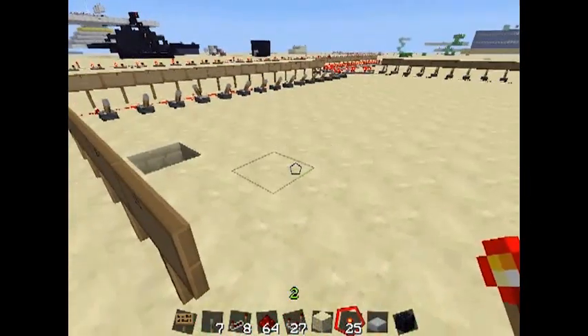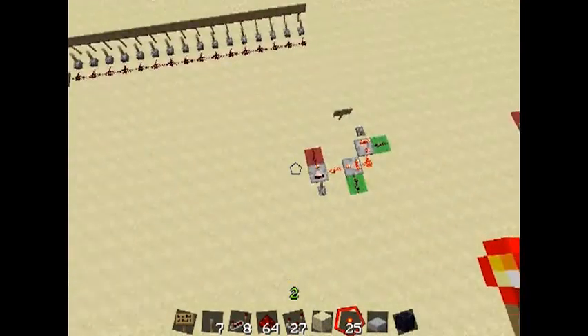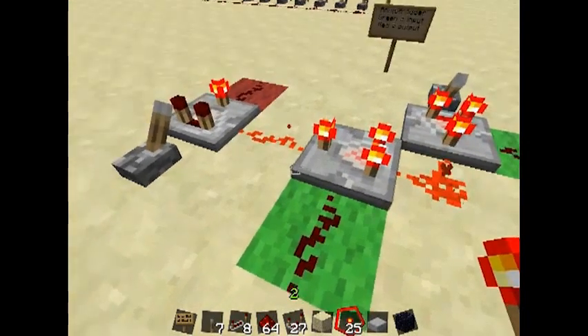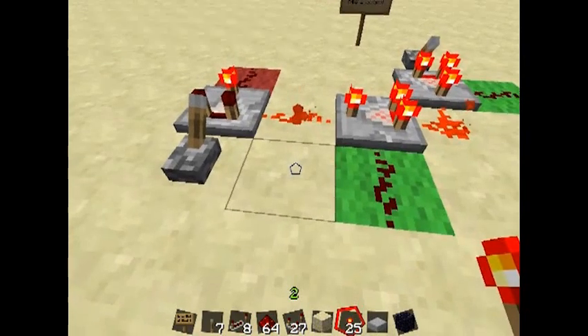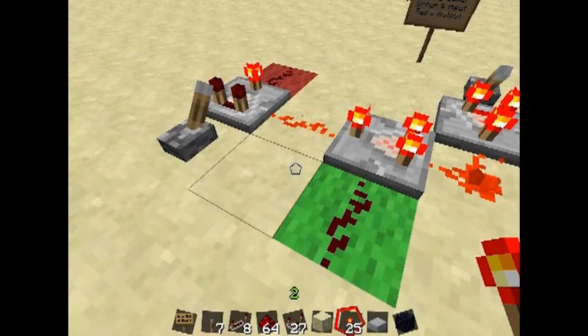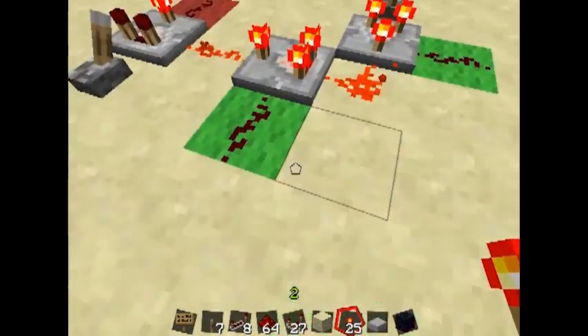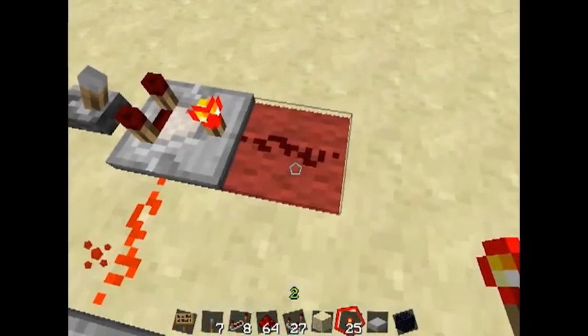Now for the exciting part: addition. This is the little demo, but at its heart it's just this little thing right here. I'm going to tell you how this works — if you want to know why it works, read the description for the actual math. But all it is, is three Comparators, two switches, and some wire. The green wool are your inputs, and the red wool is your output.